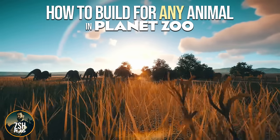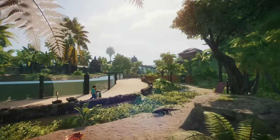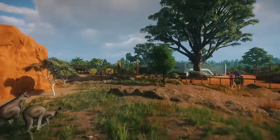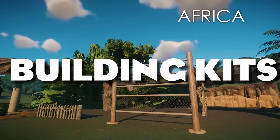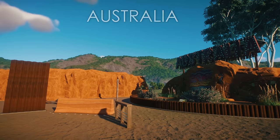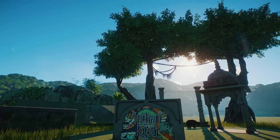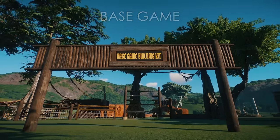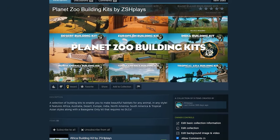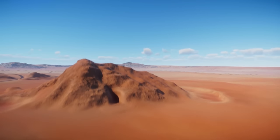Hey, I'm ZshPlays and today I'm going to show you how to build beautiful habitats for any animal in Planet Zoo — whether you want to build in a tropical theme, an Australian theme, from Amazonian rivers to African forest. I'm going to give you the tools to do that using something very exciting I've just released today: building kits. In the description there's a link to a Steam collection where you can download a set of kits. Hit subscribe to all and they'll be available in Planet Zoo for you to use.